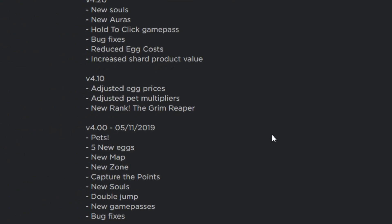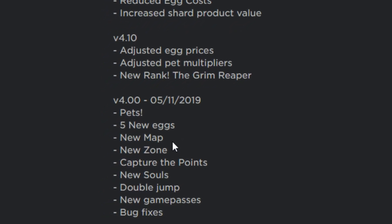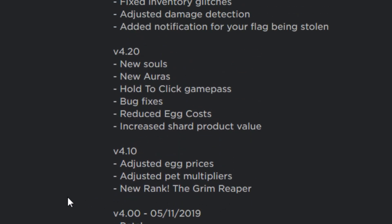I'm gonna flip over to the actual update page so we can see exactly what they've changed. One of the big things: they've added pets, five new eggs, a new map, a new zone, capture the points — it's really cool. There are new souls where you store all your skulls, a double jump option now to get to higher places quicker, new game passes, and bug fixes. In update 4.1 they adjusted egg prices, pet multipliers, and added a new rank — the Grim Reaper.